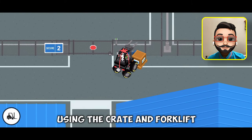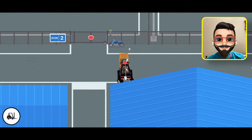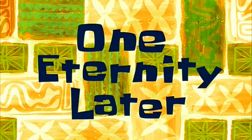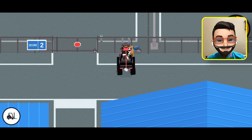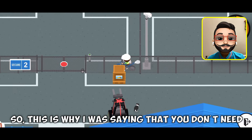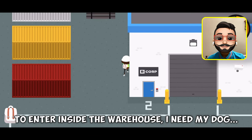Then you need to push the bike using the crate and forklift. This may take some time and some tries, so I'm speeding up the process. After a lot of tries I finally managed to push it. The bike is now on the other side, which will help me get inside — this is why I was saying you don't need to be a junior supervisor to get inside.